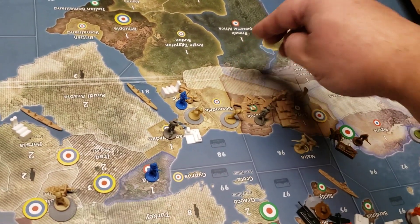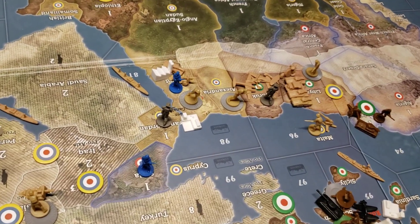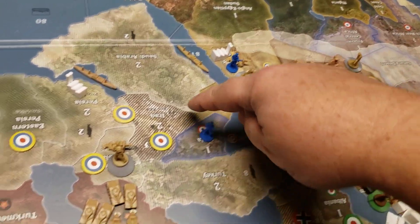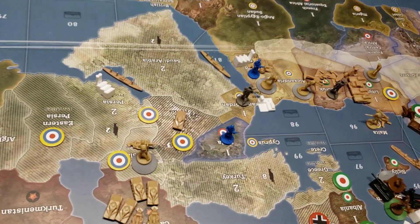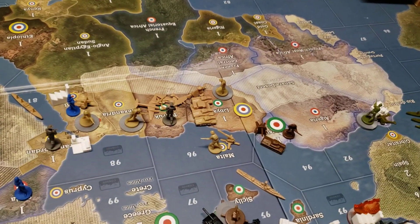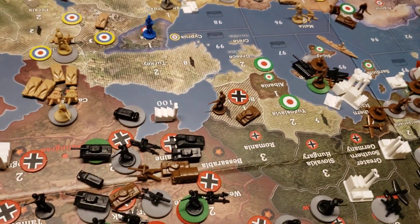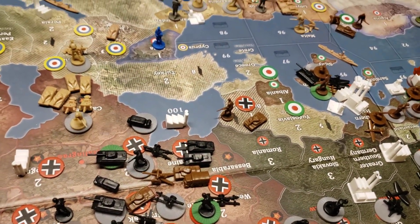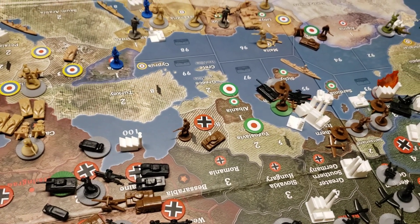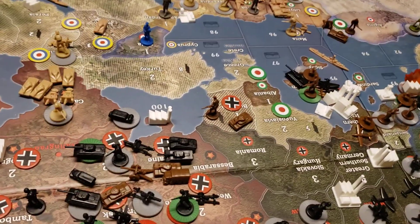All those planes are going back into Tobruk. Everything there is going to stay except for this tank, which goes one-two into Iraq. That should be enough to take care of the Italians — even if he flies that fighter down to reinforce, I've got a big air force dedicated to the task.